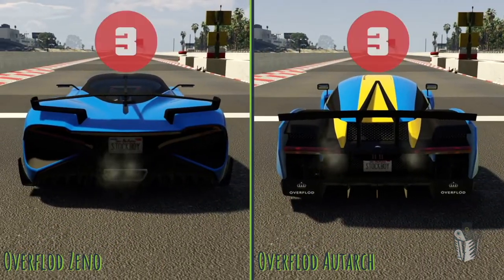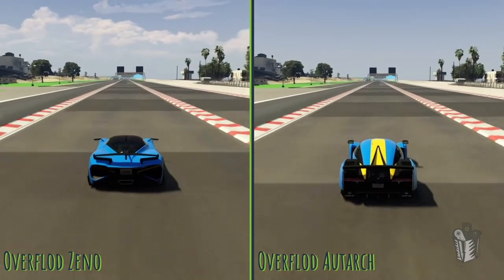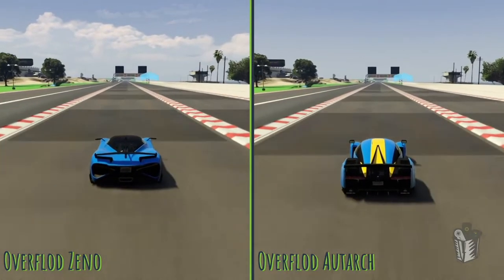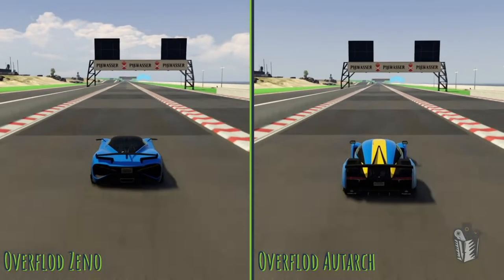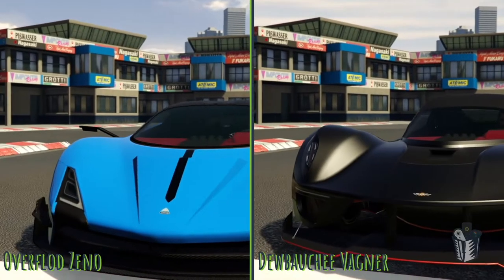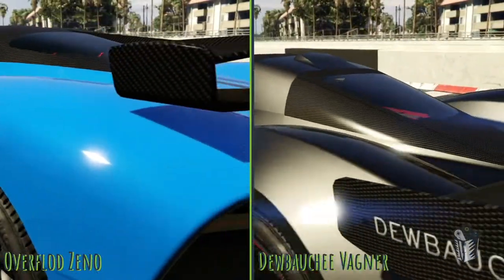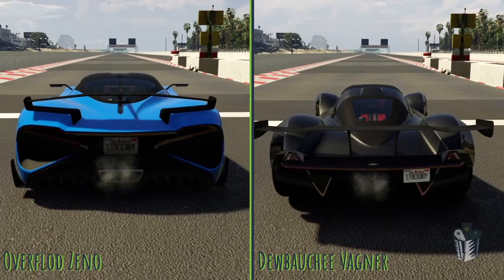Next up we've got our Overflod matchup. It's the Zeno and the Autark — and apparently I really like blue, but these blue colors just look so good on cars. The Autark jumps off the line quickly and actually beats the Zeno to the eighth mile. The Zeno is newer in this game, so you'd expect it to be quicker. It does claw its way back and win by the time we get to the quarter mile line. But off the line, I was really surprised — that Autark is quick.